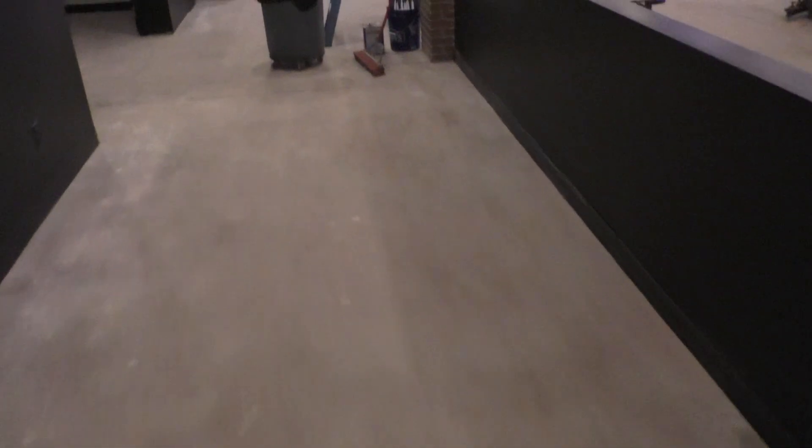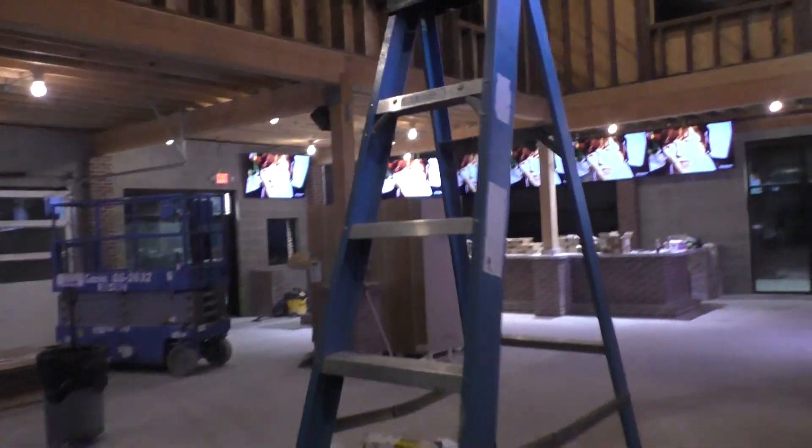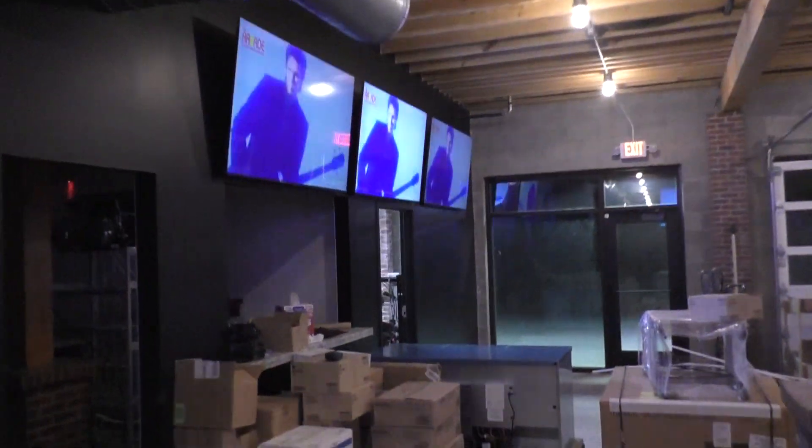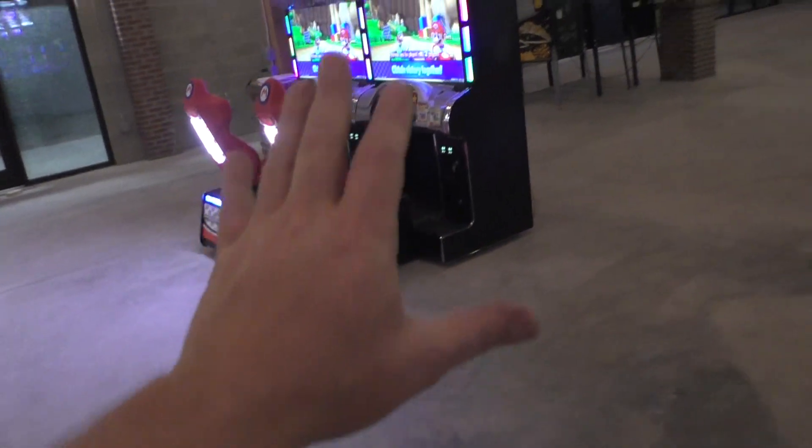I've got about one minute left before the battery dies. All the TVs up there above the bar — we got three TVs here. This will all be seating for the kitchen and bar area when you want to sit down and have food and drinks. The Mario Karts are right here. The main entrance is right there. There's going to be a Golden Tee 2001 that goes right here. This will be the main entrance to the arcade with a podium and somebody there taking money for entrance. Over here is going to be the pinball row.